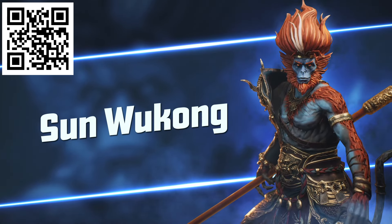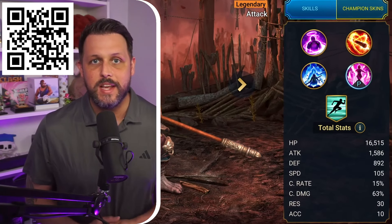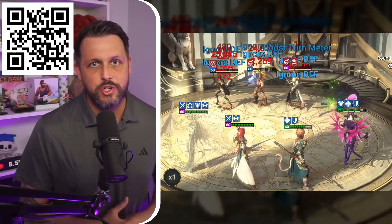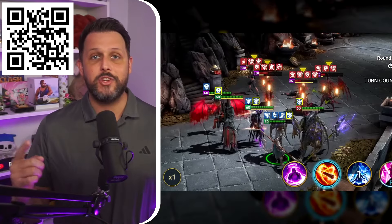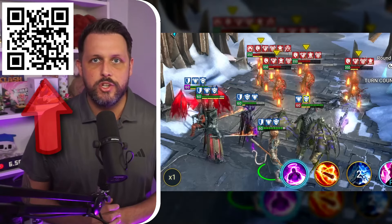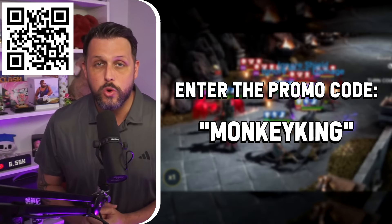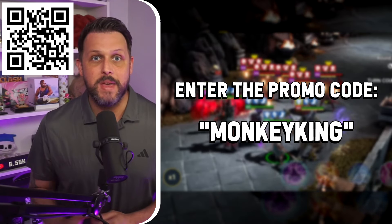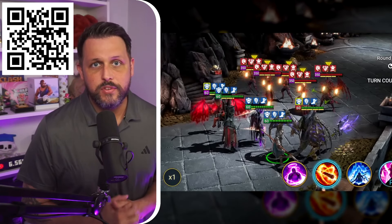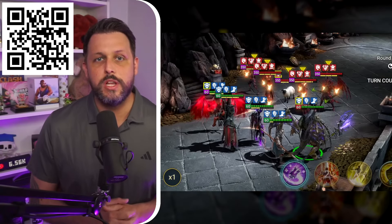There is also a Monkey King event where you can get a huge head start by getting a legendary champion for free. That legendary champion is Sun Wukong — he is insanely good, an attack-type champion with really strong abilities and a huge asset to any Raid Shadow Legends player's team. Simply download Raid Shadow Legends using my link or scanning the QR code, then enter the promo code 'monkey king' to claim him in-game.